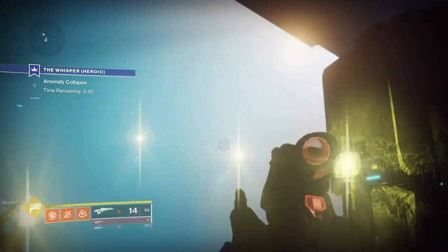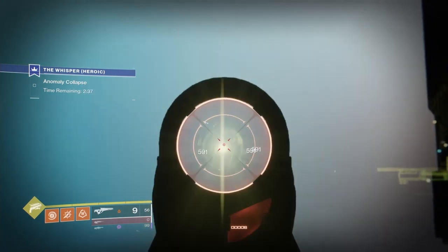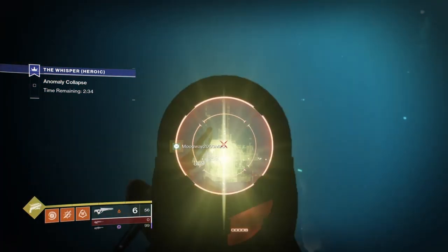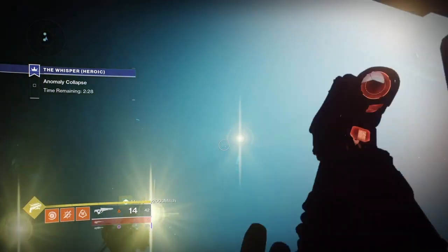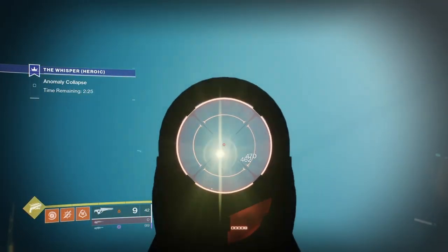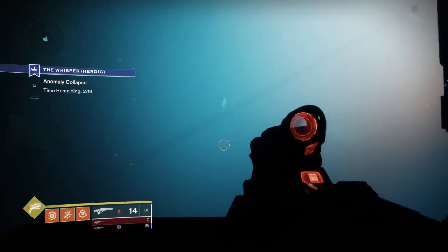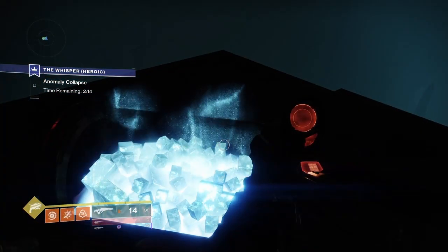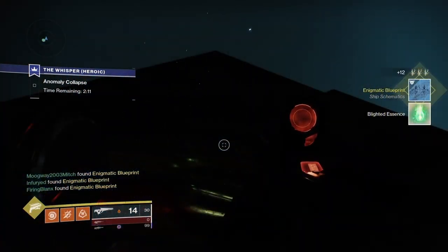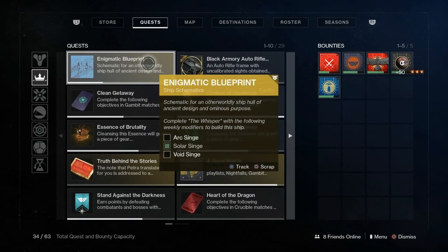Once you've shot these out — and only one person needs to shoot them if you're in a fireteam, but you can also do this solo since you're not fighting the bosses — after the final oracle, everything goes dark and a chest will spawn in front of you. Unlock the chest and you'll get the Exotic Blueprint and the Blighted Essence. The blueprint shows you've got to do it on each elemental burn to fully unlock the ship.